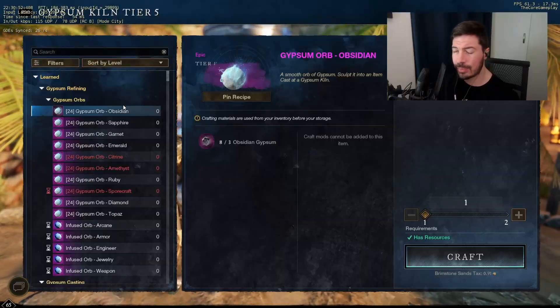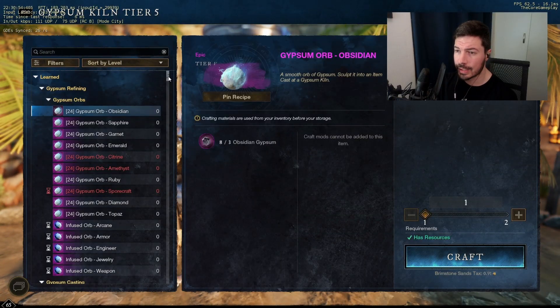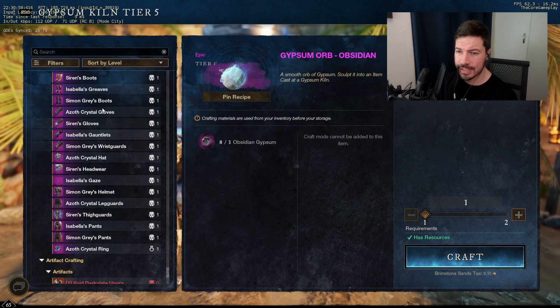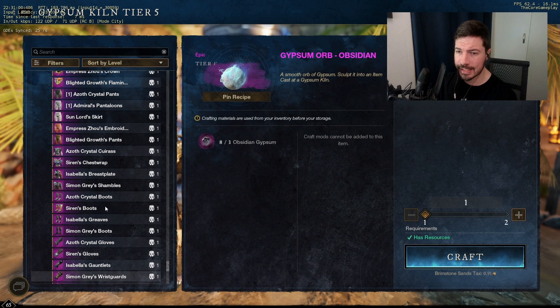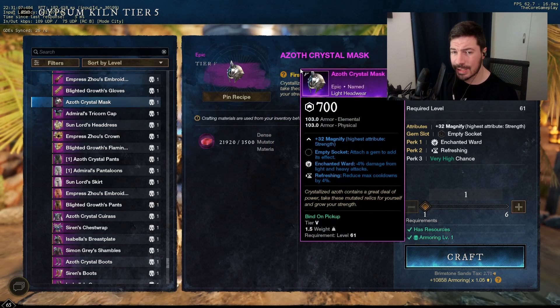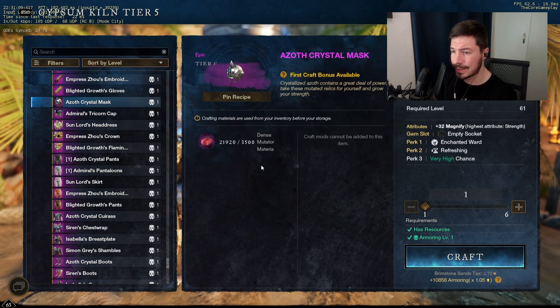At the Gypsum Kiln you'll be able to craft max gear score items. If you scroll all the way down you'll see a couple of gear sets that you can craft. We're going to focus on the Azov crafts at this moment since it's a pretty good all-rounder gear set for most people.